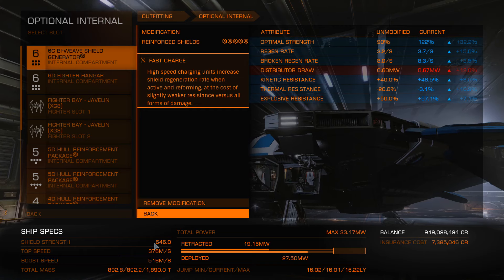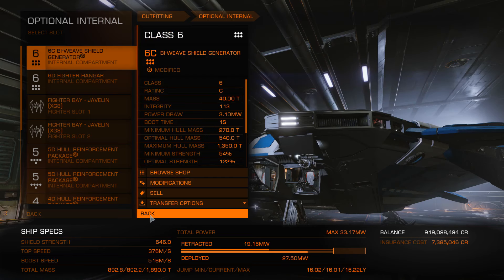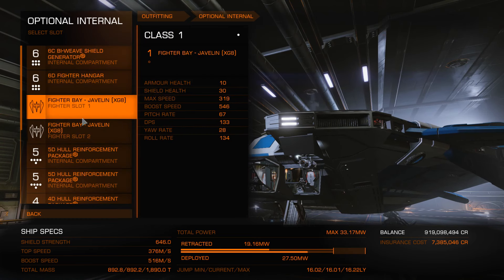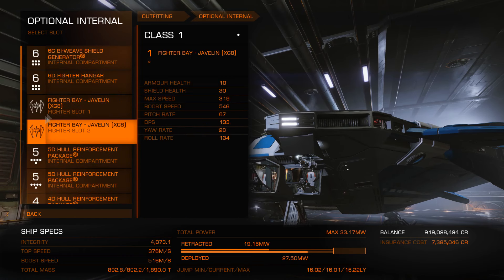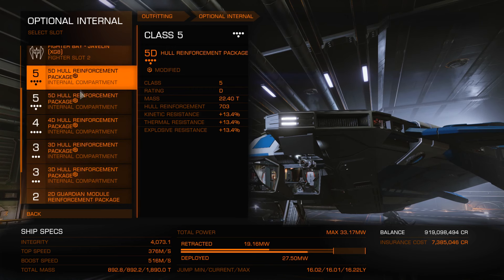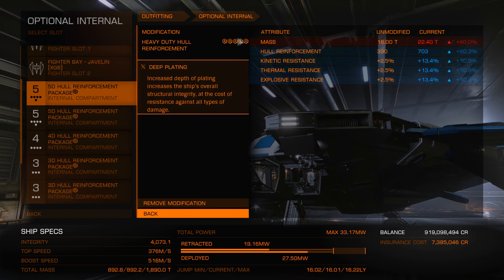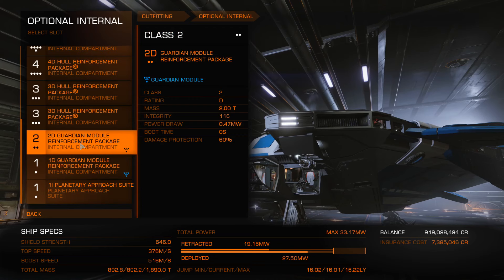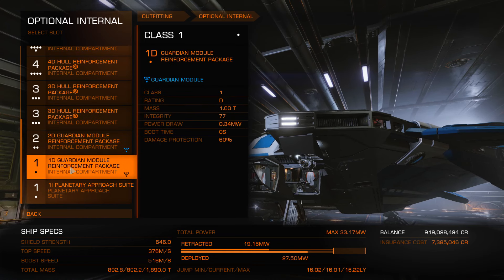For my optional internals, I am using a 6C bio-weave shield generator with reinforced shields 5 with fast charge. You just want a high absolute stack on your armor and shields. The way bio-weaves work, you get half of your shields back once you regen — so it makes a good megajoule stack over prismatics, and you get them back no matter what unlike prismatics or standard shield generators. I use a 6D fighter hangar with Javelin or AX-type ships, whichever you prefer — it's there for support, training crew members, and for people that want to start AX but don't have the ship yet. And then I have two 5Ds, one 4D, and two 3Ds that are all heavy duty hull reinforcement 5 with deep plating. You just want high integrity — absolute integrity, resistances do not matter for Thargoids at all.